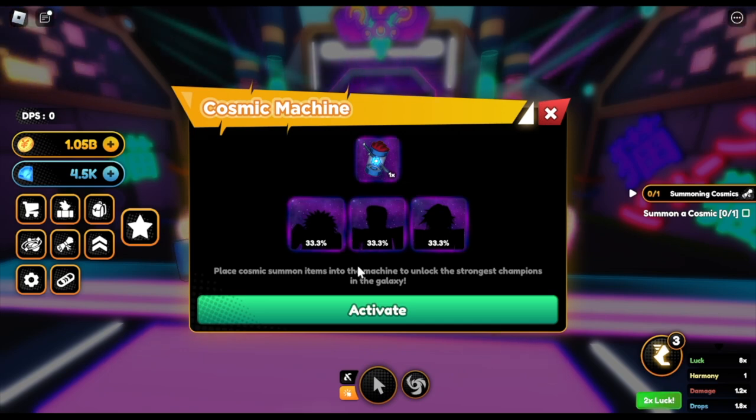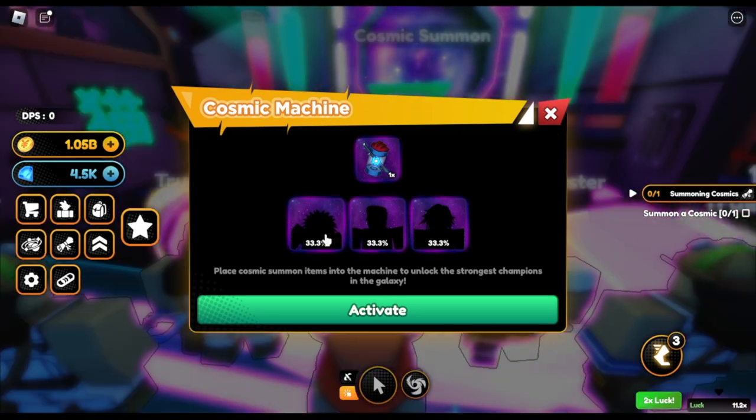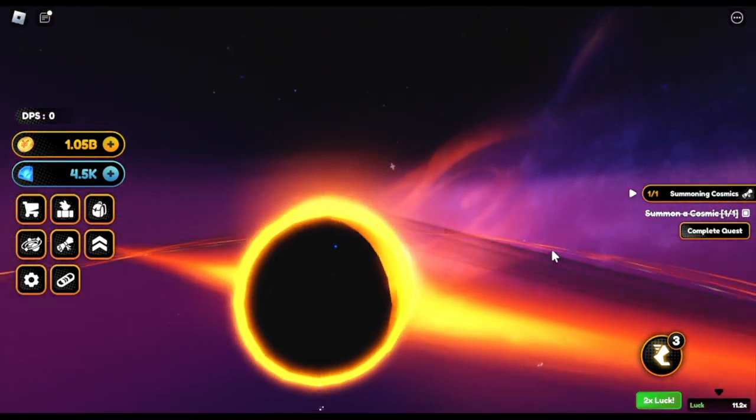There are three cosmic characters. I think one is Draya — the old sage. And this one we'll be getting is from the final world. Or is it random? I'm not sure guys, so just comment it in the comment section.